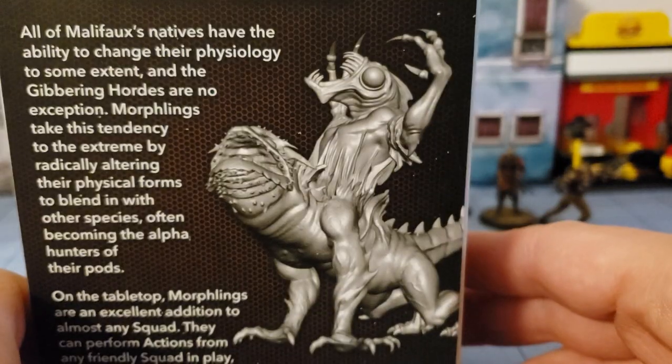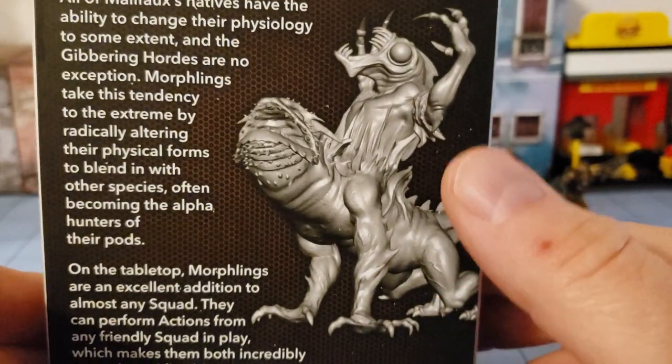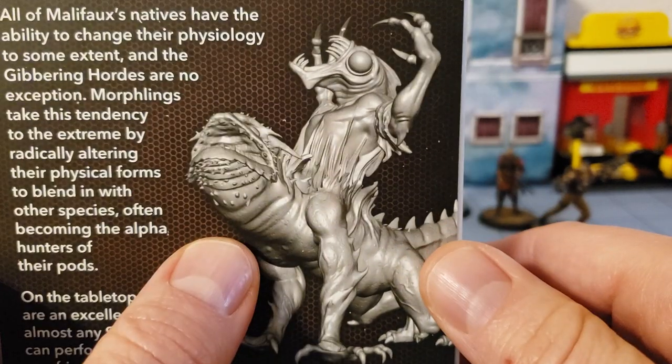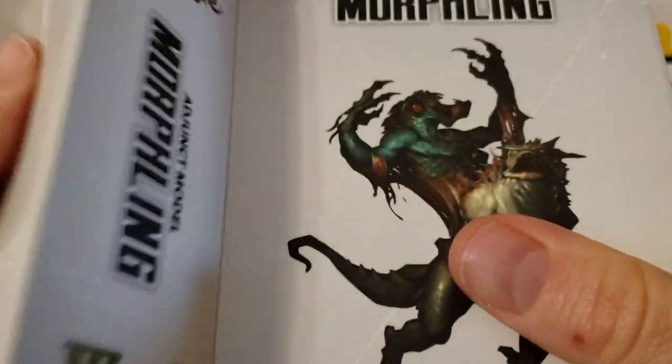So I'm assuming that's what's going to be in the box — a gross chestburster, backburster monster popping out of this dude. I think this is a barbed skulker, whereas that is a striped skulker. Why I know that, I don't know. But they're having a hard time opening the box.